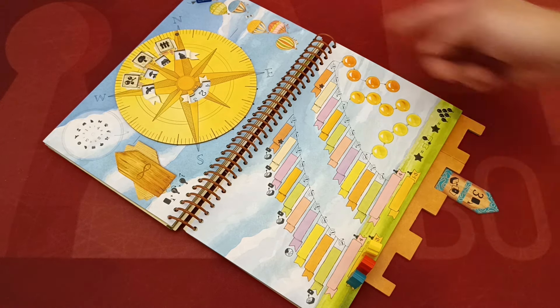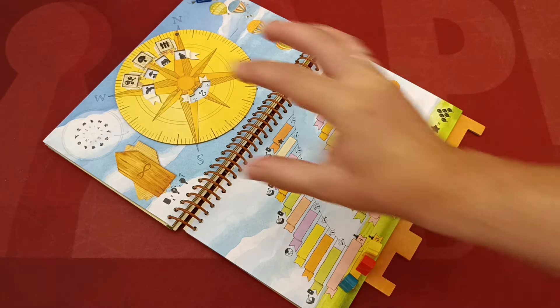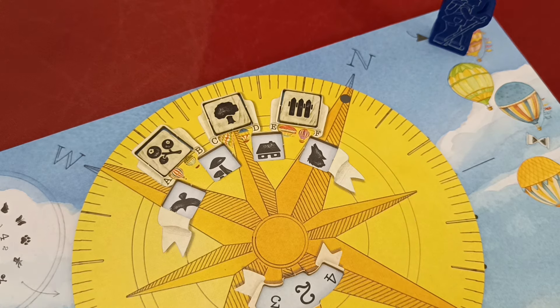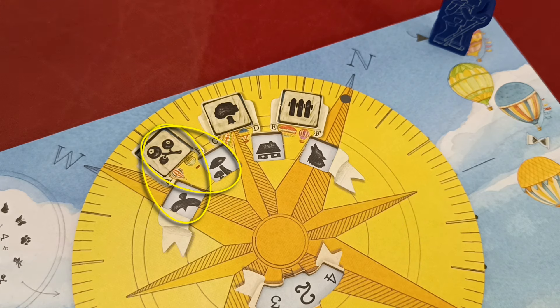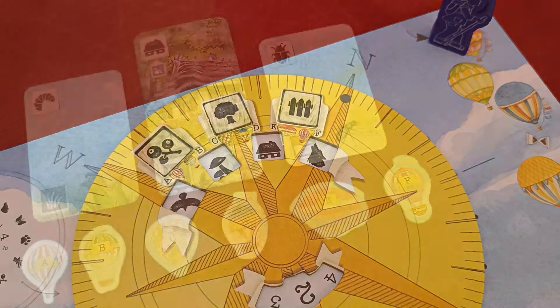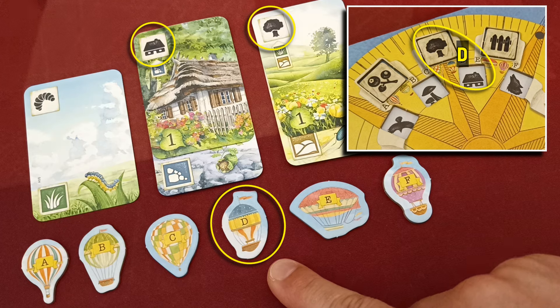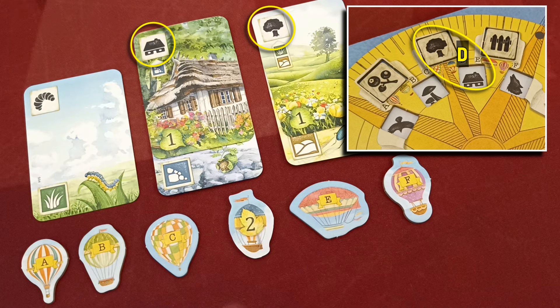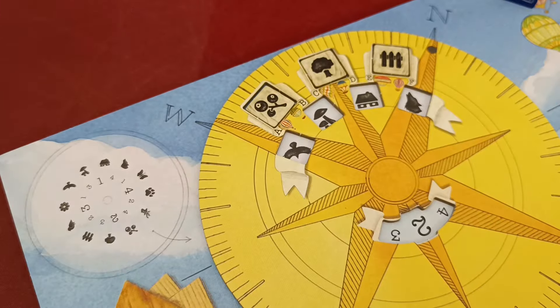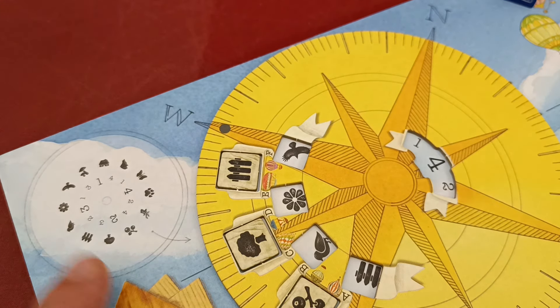When you place a path token in the book's notches, you perform the token's action but may also fulfill a goal and/or fly in the balloon. To check if you can fulfill a goal, consult the compass rose — the position of the compass creates pairs of symbols, each corresponding to one of the balloon tokens (A through F). If a player has a pair of symbols visible in their play area and the corresponding balloon token available with the letter showing, they flip the balloon token and score that many points. As the compass rotates, the required pairs change.